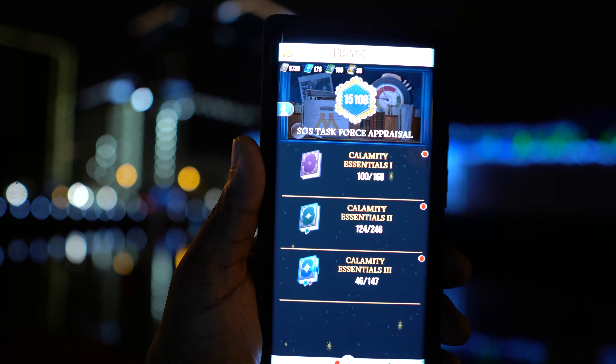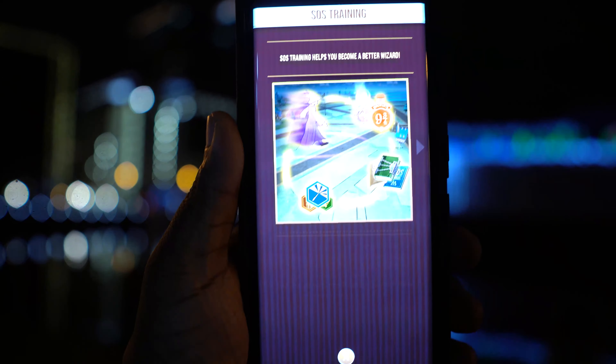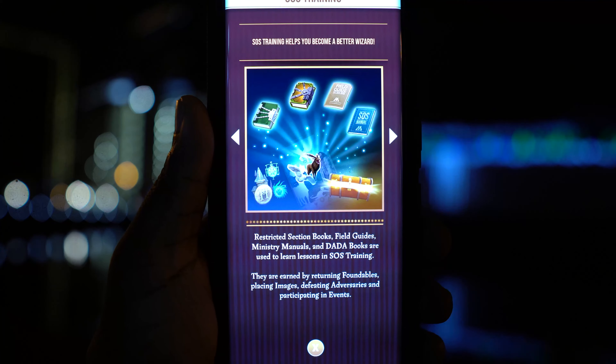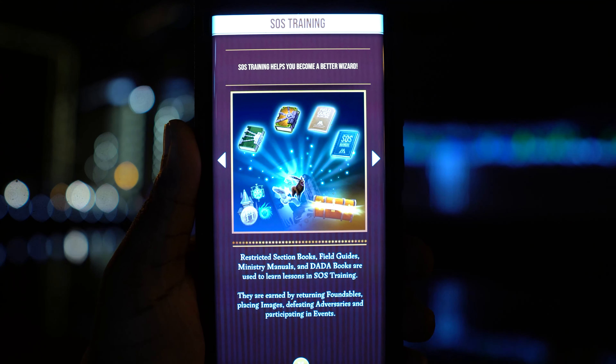What do we know about adversaries based on current in-game information? We know they'll give us some form of new currency. If you go into your SOS Training and tap the eye icon for information at the top, it reads: 'Restricted Books, Field Guides, Ministry Manuals, and DADA Books are used to learn lessons in SOS Training. They are earned by returning foundables, placing images, and defeating adversaries.' So adversaries will reward currency when defeated. If it's DADA Books specifically, that's huge — those are what many players are short on for progressing the SOS skill tree.